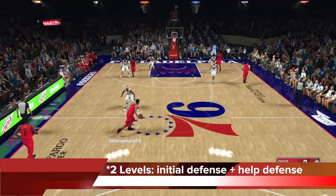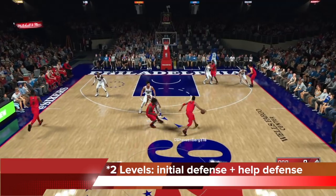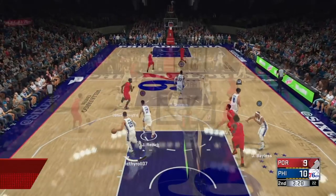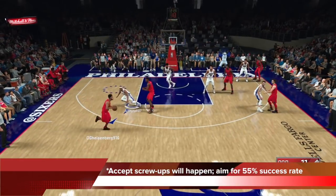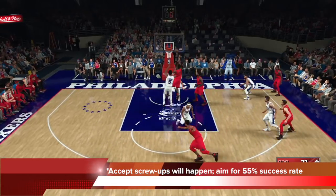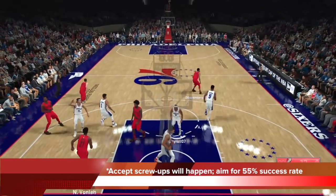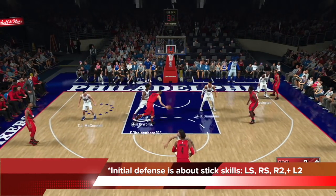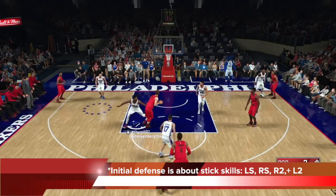So in 2K18 there are essentially two levels of defense. There's your initial defense and when that breaks you're going to trigger your help defense. Now it's important that you need to accept that screw-ups on defense will happen even if you do well — the shots are going to go in. Just aim for a 55% success rate, holding the other guy to 45%.